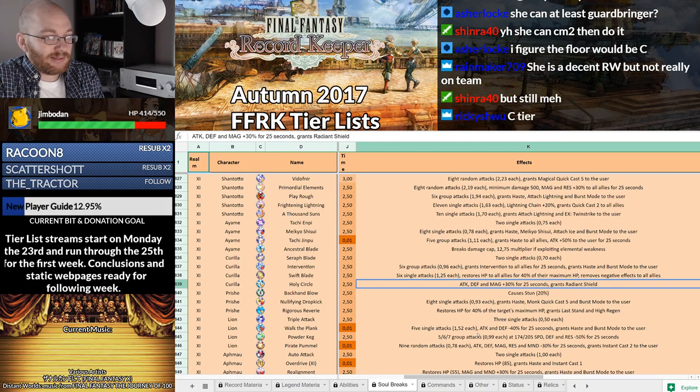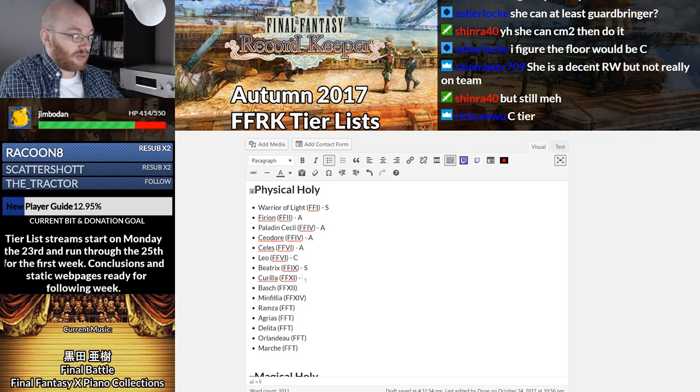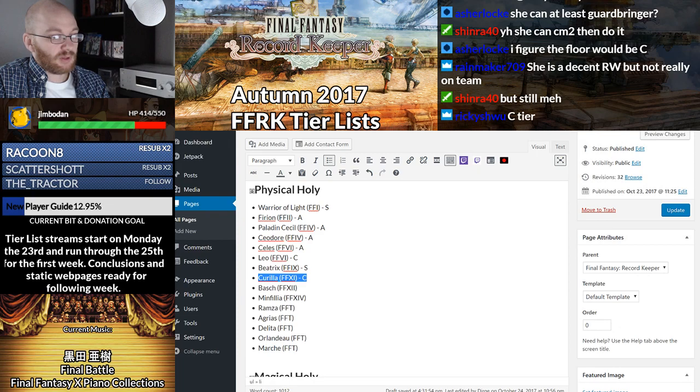I would put her at D. She's about where Leo is as far as physical holy goes, but I need to put Carilla on buffing supports because she's much better at that.